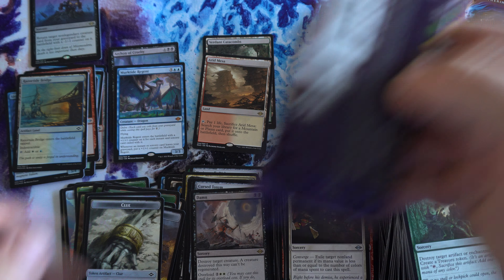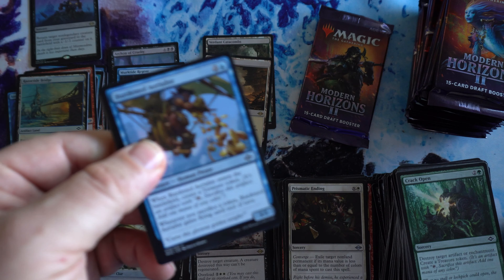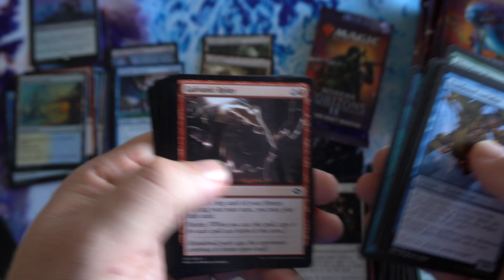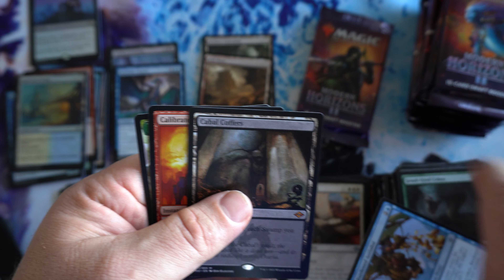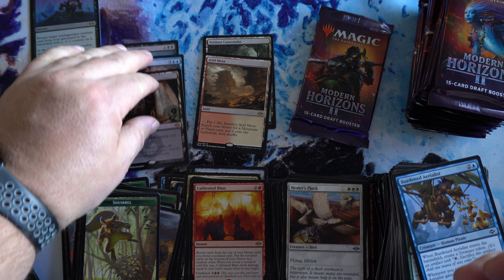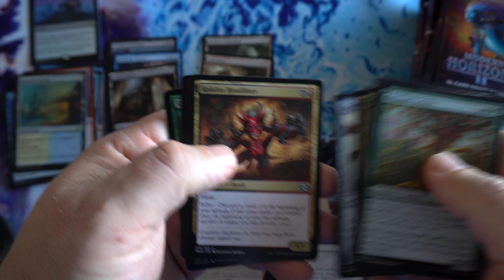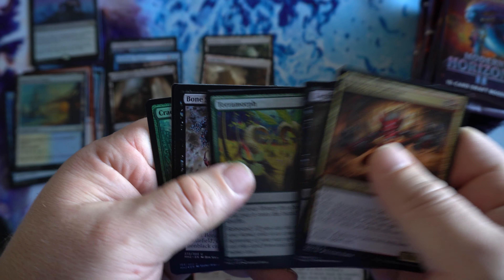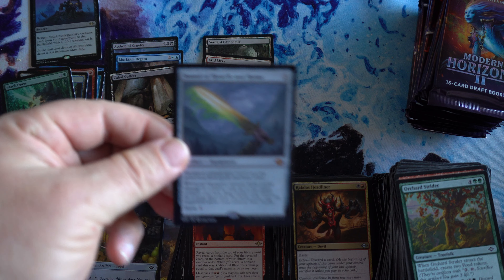For the rare — easiest card to remember. Also going to be doing a few sports breaks in the future. Not sure anyone here does sports, but if you guys want to see some sports — looking mainly at soccer — Cabal Coffers for our third Mythic of the box! We'd like to get some soccer breaks going. I know there's a ton of people out there breaking football, basketball, baseball. I'm more of a soccer fan myself — enjoy opening a lot of the English leagues. Not so much the MLS, sorry MLS. Sword of Hearth and Home for Mythic number four.